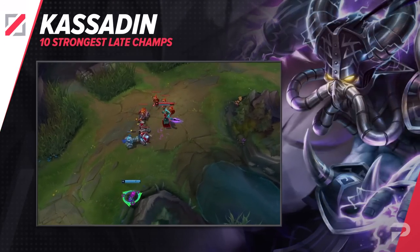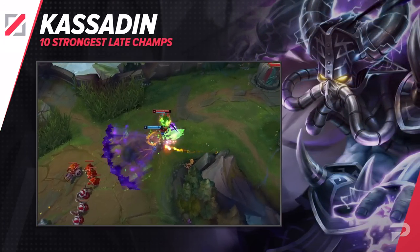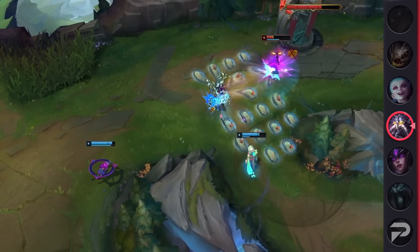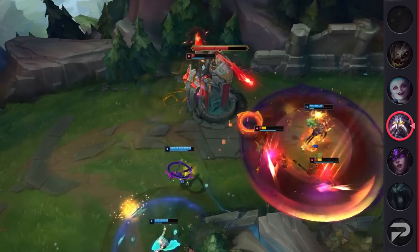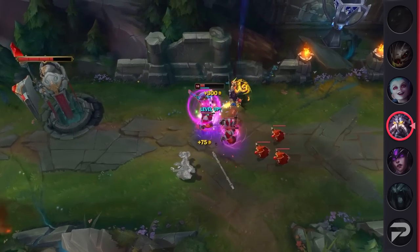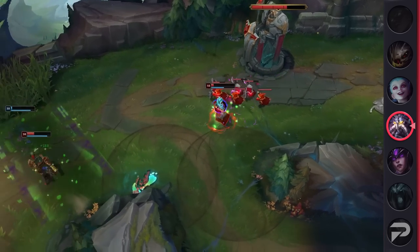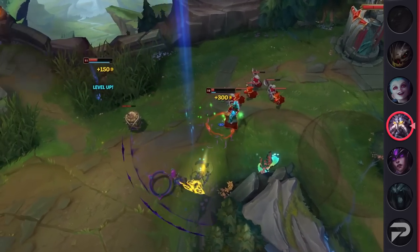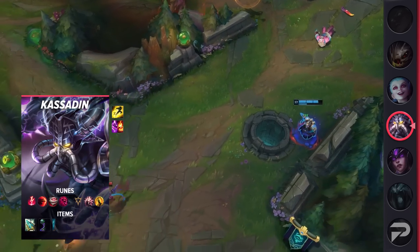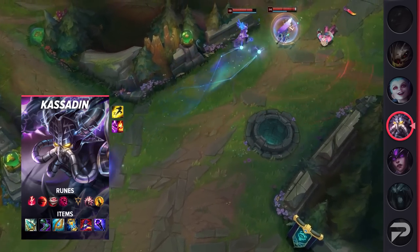Moving on to our next mid lane pick, we've got the king of hyperscaling — Kassadin. Kass has always held a special place in the League community thanks to his infamous level 16 power spike. Facing a Kassadin always seems to place your team on a timer because once he hits 16, he becomes a killing machine that can wipe out entire teams. While these past few seasons haven't been the best for Kassadin, it seems like he's finally getting a second chance thanks to the Rod of Ages. Overall, if you're looking for a champion that forces the enemy to end the game as quickly as possible, then Kassadin is the pick for you. Diving into his itemization, you're going to be taking Flash and your choice of Ignite or Teleport.